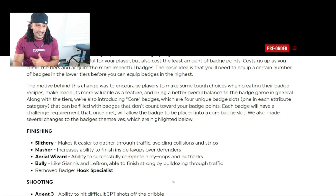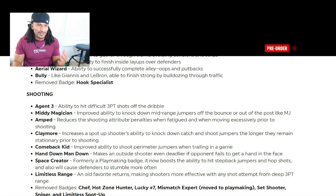In the shooting category, Agent 3 gives the ability to hit difficult three-point shots off the dribble — a change to Circus 3s. Midi Magician improves the ability to knock down mid-range jumpers off the bounce or out of the post, and reduces shooting attribute penalties when fatigued or when moving excessively prior to shooting. Interestingly, earlier in the CoreSide report they spoke about your energy depleting if you dribble excessively, so this badge is somewhat counterproductive to those stamina changes.